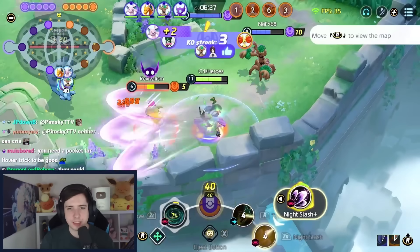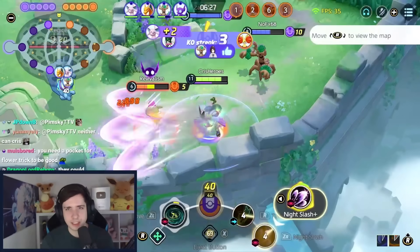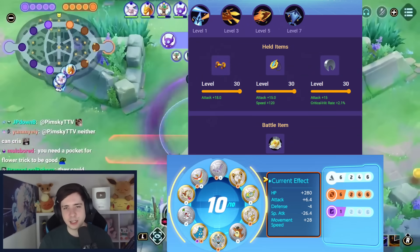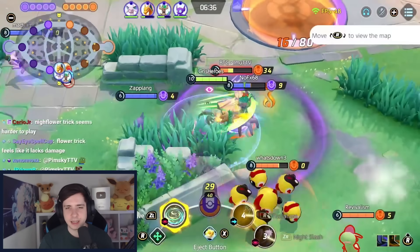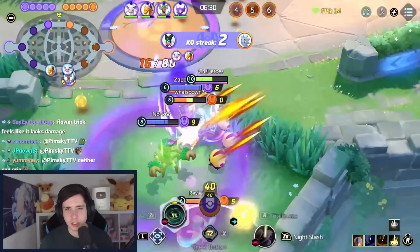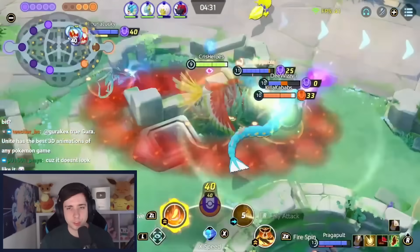For the last speedster, Talonflame is actually quite good right now, especially after the buffs as well. Fly and flame charge is a very annoying build to deal with and can be played pretty much anywhere — Talonflame can also go bot or top path quite easily, but of course it's still best in central area. We use eject button as our battle item, and for held items we play attack weight, charging charm, and razor claw.